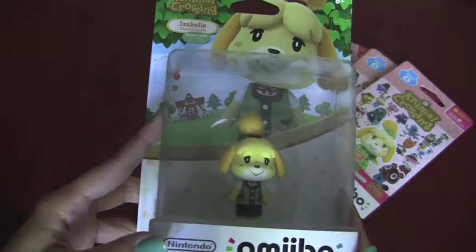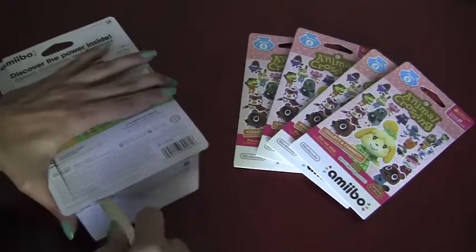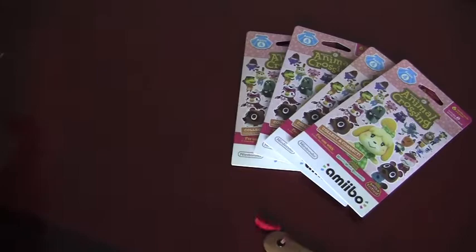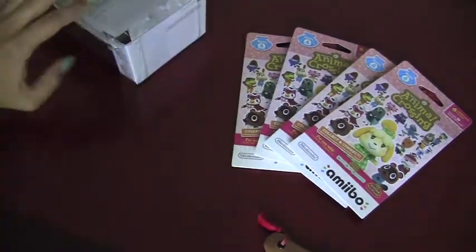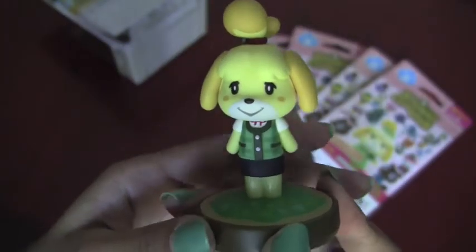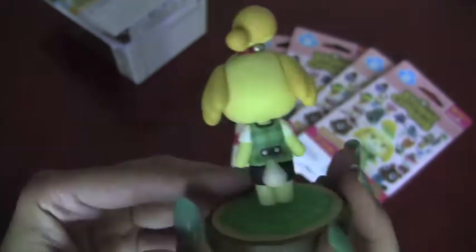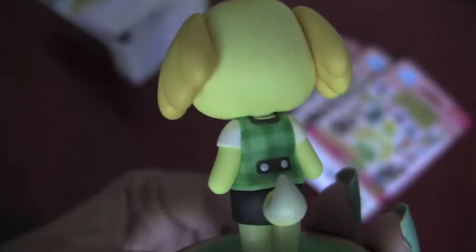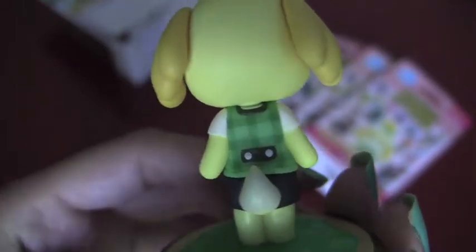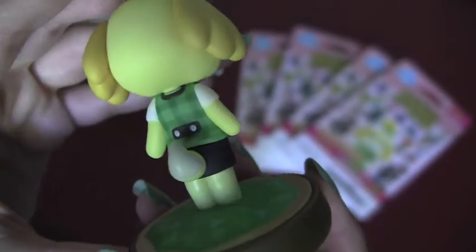Right now we're going to open the Isabelle Amiibo. This is the new summer outfit Isabelle. She does have texturing on her vest like some of the other Amiibos that I talked about. She has a very cute smile. Like a lot of the other Amiibos, her pose is a little bit stiff.